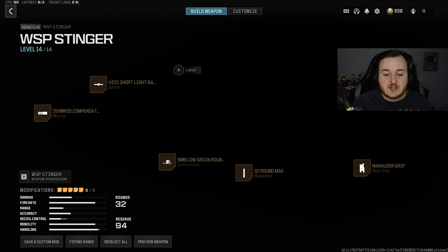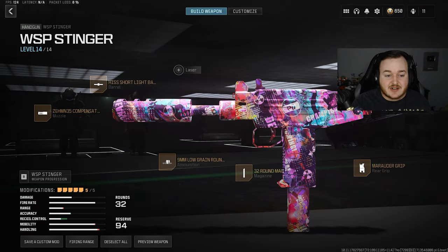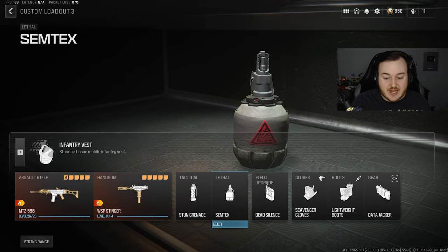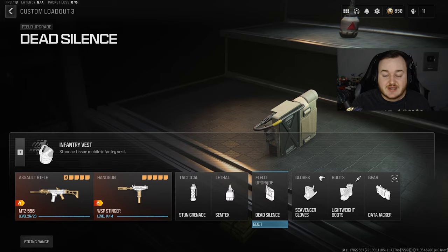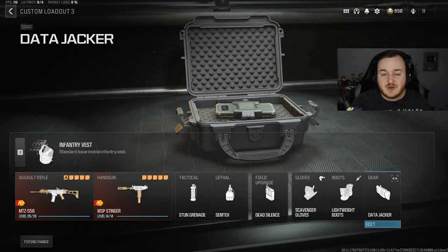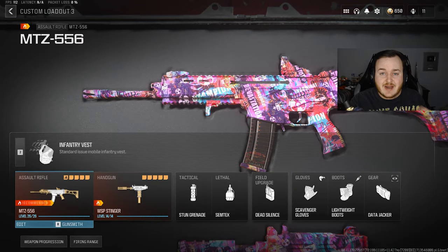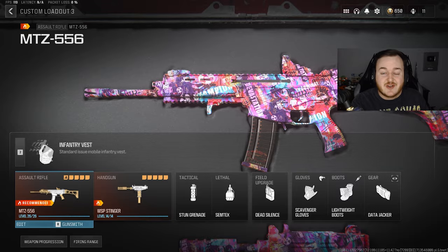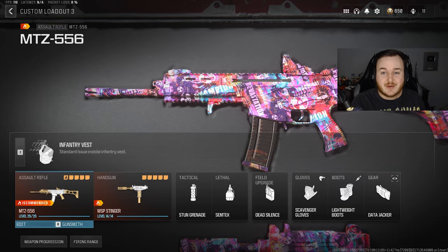I have the Stinger Pistol on so I can move faster on the map. Here is the class setup I'm always using — I have the Stunnaid on as usual, same with the Simtex. We're running Dead Silence so we get Dead Silence and Ghost with that field upgrade. Scavenger Gloves, Lightweight Boots, and the Data Jacker. Try this build out and let me know in the comments if you drop any high kill games or get any nukes. Thanks so much for watching — stay safe and enjoy these gameplays.